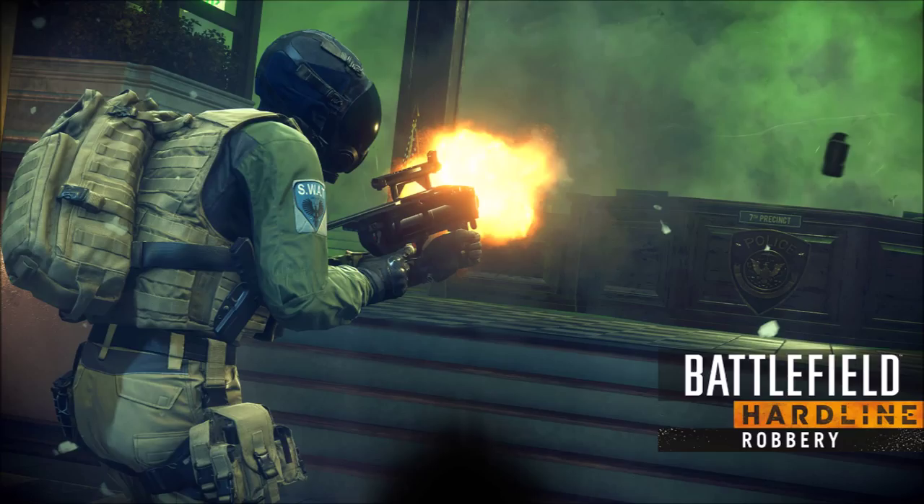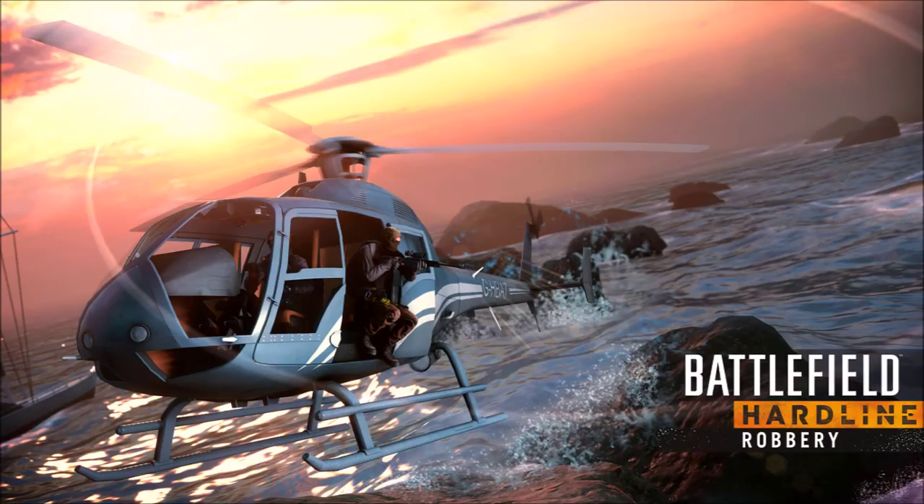Up next we have vehicles, including the Scout Helicopter and the Faction Pickup Truck. EA also hinted at a conquest point on the top of a building, which will be interesting. I prefer smaller helicopters and it will be nice to see one in Battlefield Hardline.